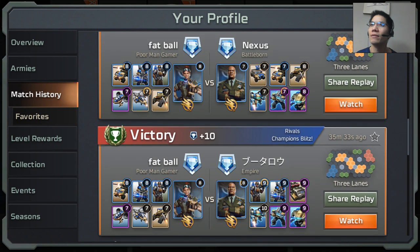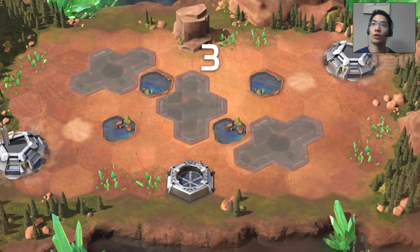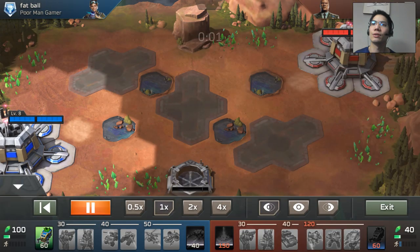I believe this is another good example of how to rush the enemy's harvester — or pressure the enemy's harvester — with discipline. The key is discipline, meaning you don't charge blindly, you play it right. I don't actually remember what happened in this match but we're going to find out.